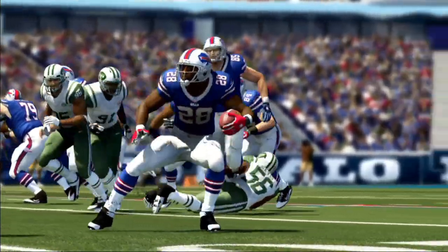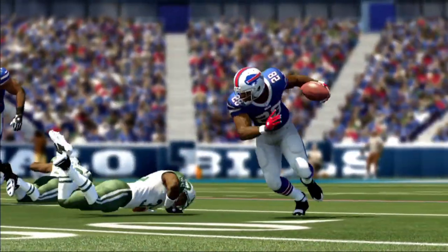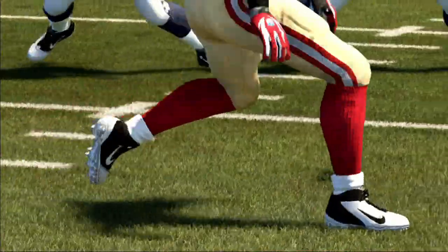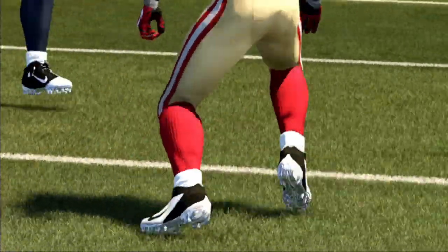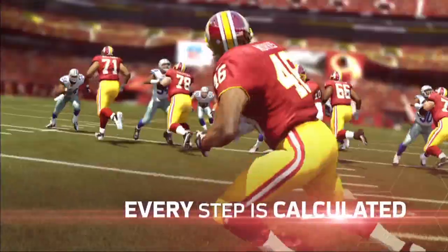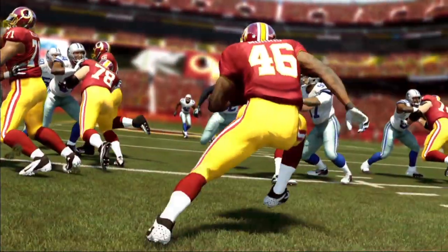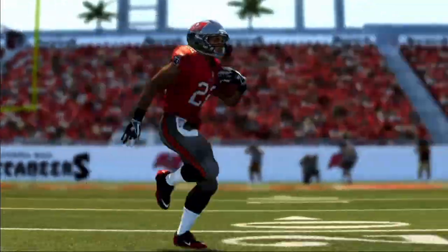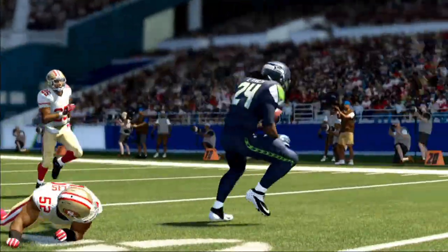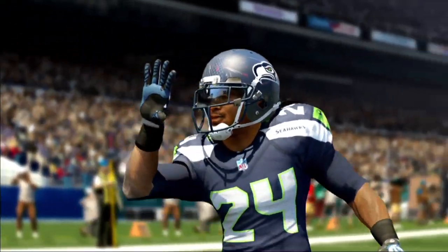There's a handful of elite running backs in the league. They all possess some kind of quality about them that's unique. Step locomotion actually stitches individual leg clips or step clips together based on what you're doing with the stick. It's going to make you feel more like you have a true sense of speed as you're running. The faster you're moving, the more steps you have to take to actually gather yourself, and it takes into account the speed and momentum of the player. As you watch these players, they start looking more and more like football players and less and less like video game characters.